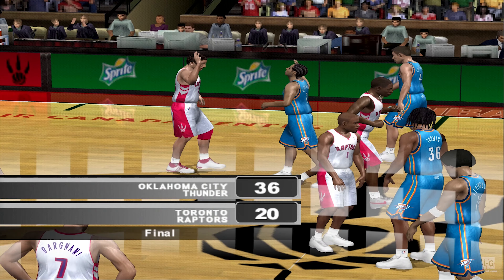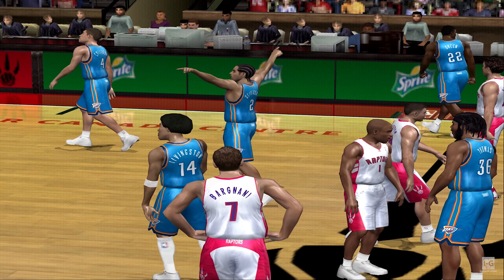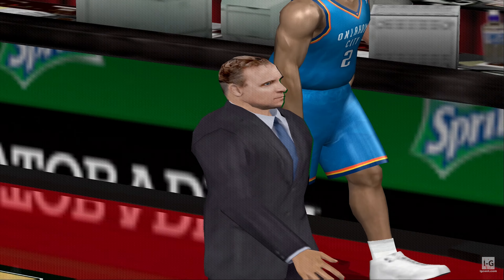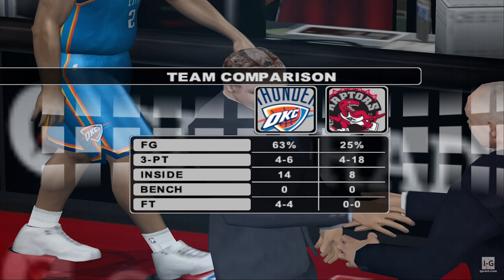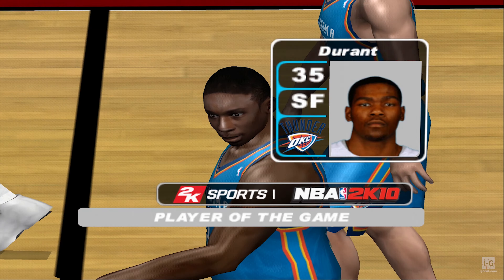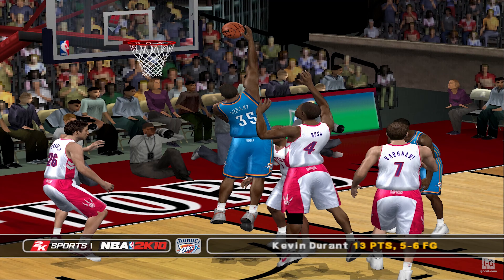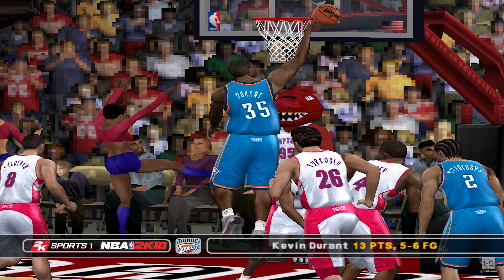That's the end of the game. The Thunder defeat the Raptors 36-20. It was a hard-fought game. The Thunder really put it together on both ends of the floor—offensively they were lights out, and their defense contested most every shot. Can't ask for much more than that. Durant played his heart out: 13 points, and he's the player of the game. He would not back down and sent them packing time and time again.